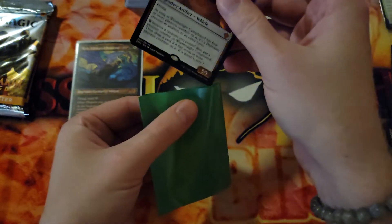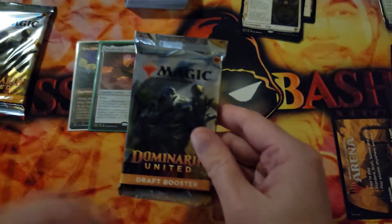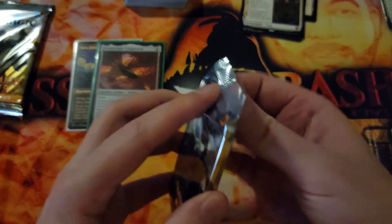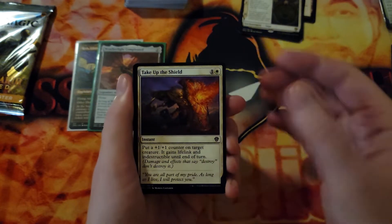So we've got two mythics. That's what I've seen kind of on rate for these pre-release kits out of Dominaria United — two mythics per pre-release kit. Are we going to change that? Are we going to hit the Liliana of the Veil? Probably not. We've already hit two mythics out of this pre-release kit, so probably not. We could get lucky and hit a third — you never know.